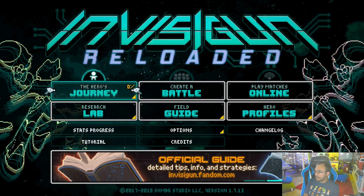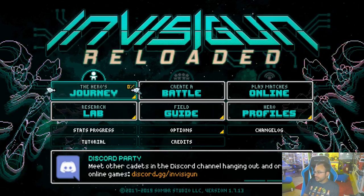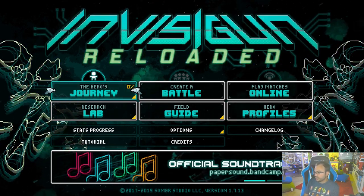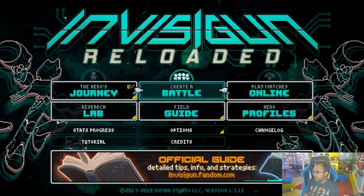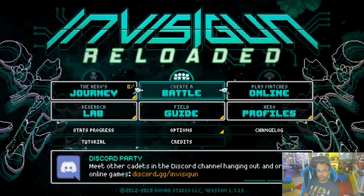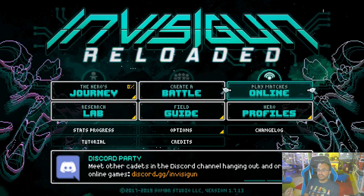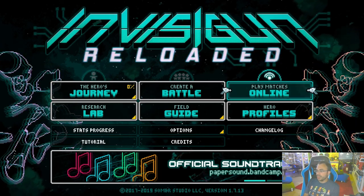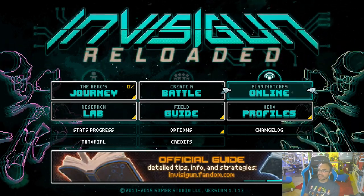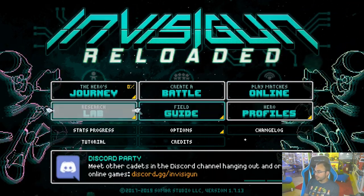Before we get into that, let's talk about what's on the main menu here real quick. There is a full story mode called the Hero's Journey. You can play through the whole story there if you want. There's a Creative Battle, which is where you play with your friends locally — we're going to be getting into that in a minute. There's Play Online, of course, and it does support online and cross-platform with PC as well. So you can actually play against PC people on console too.